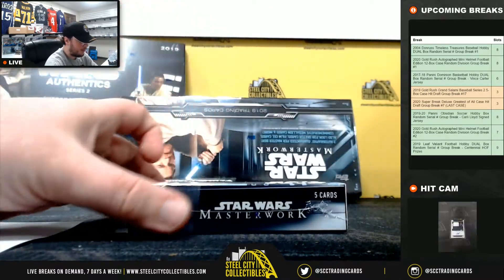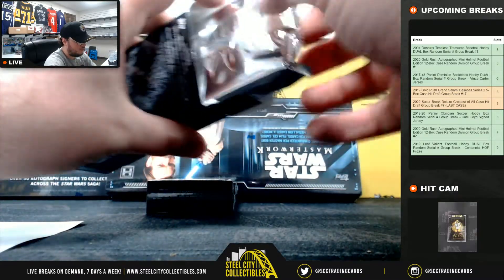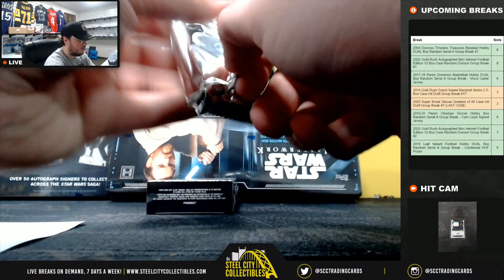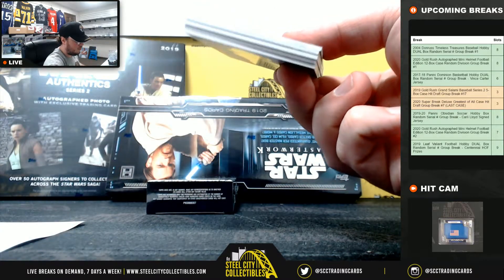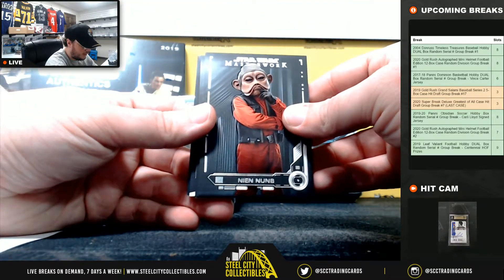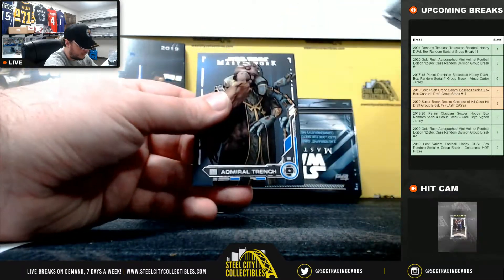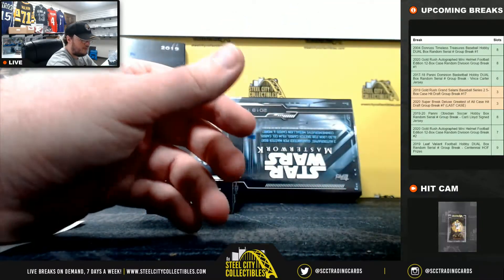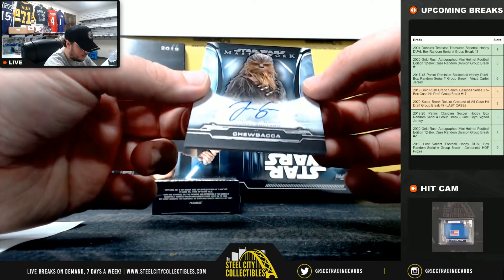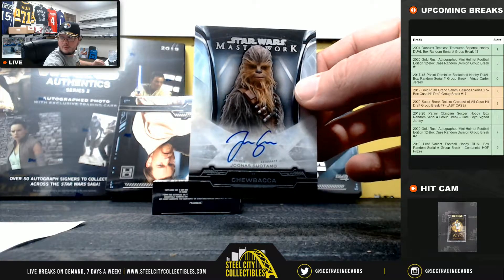We should have two autos left here. Nien Nunb, Nute Gunray, Chirrut Imwe, Admiral Trench — got a nice autograph here, 21 of 50. Chewbacca, Joonas Suotamo, and that's the letter S — that's going to Michael, nice hit there.